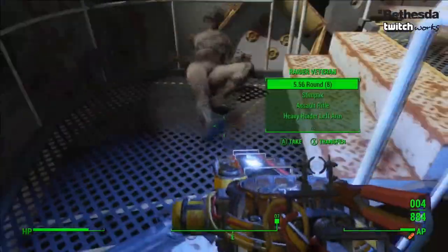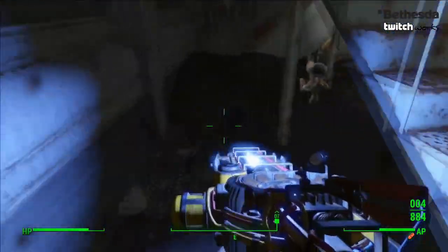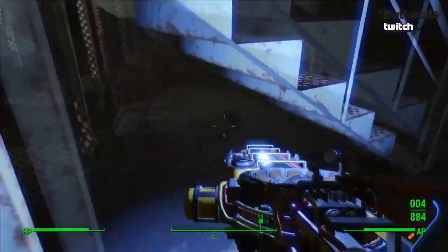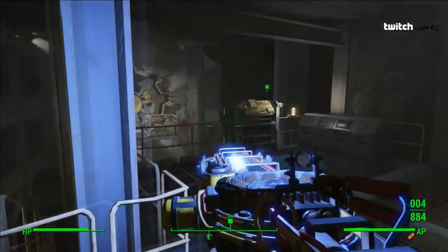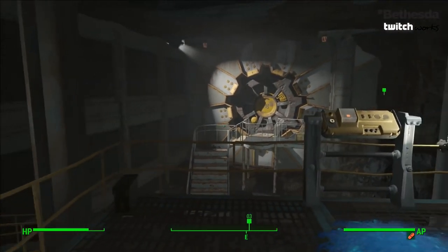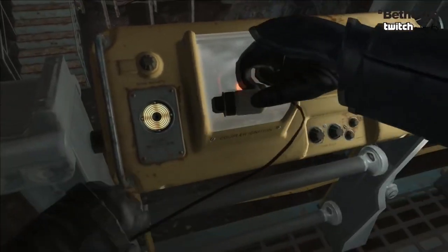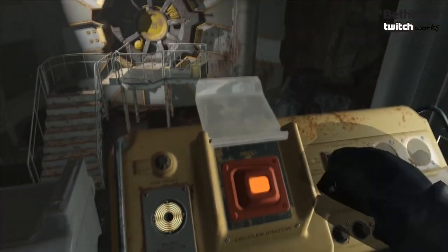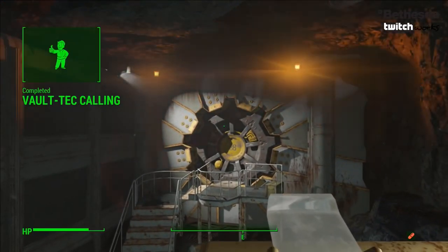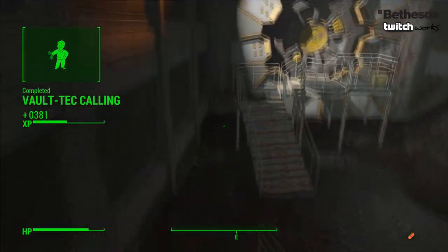Vault-Tec Workshop is the next DLC to come out for Fallout 4, which is just an expansion in the Build and Settlement mode, which a lot of people seem to enjoy. So far we've actually had the Contraptions DLC and the Wasteland Workshop DLC. The Vault-Tec DLC is going to be the very last of the building kind until Nuka World comes out. And as always, before the DLC is actually released, the achievements are put onto certain websites and we have them here to view.